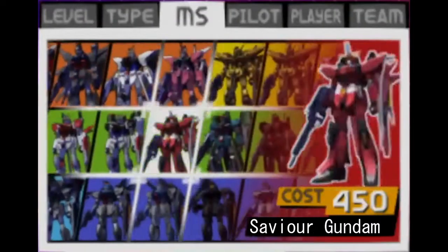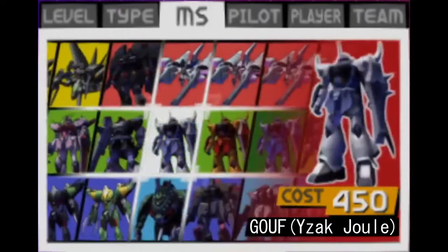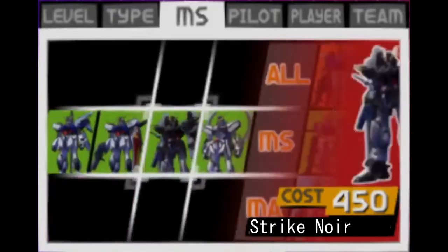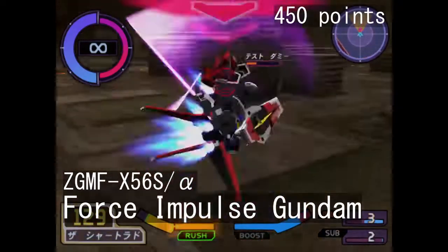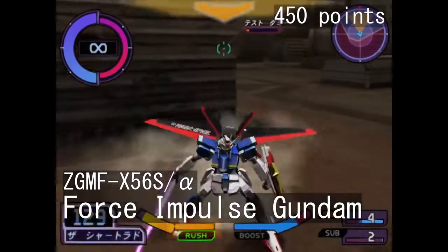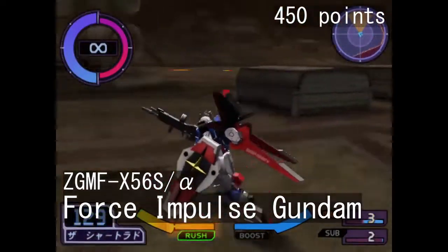The 450-point tier is filled with high-end grunts and mobile suits piloted by specific characters, such as the Strike Rouge and the Chaos Gundam. The first three spots are taken by the variations of the Impulse Gundam: the Force Impulse, the Sword Impulse, and the Blast Impulse. It's very similar to the Strike Gundam in this regard, though the moveset is a bit more versatile. Starting with the Force Impulse, it mirrors the Aile Strike in terms of mobility and its general role. Since the role is that of a nimble all-rounder unit, the Force Impulse is great for learning the fundamentals of the game.